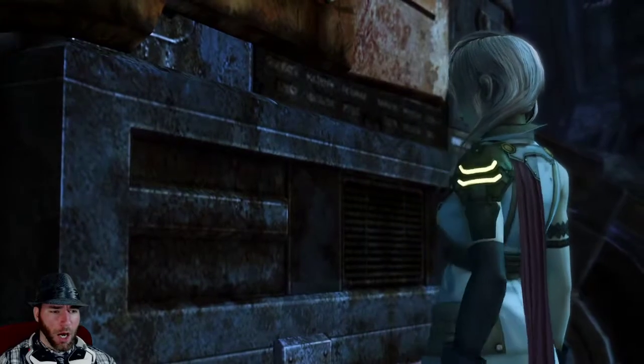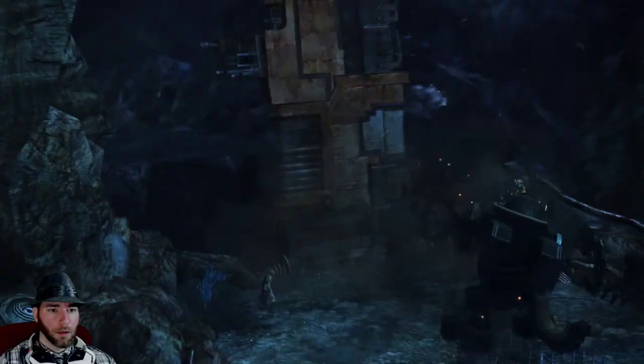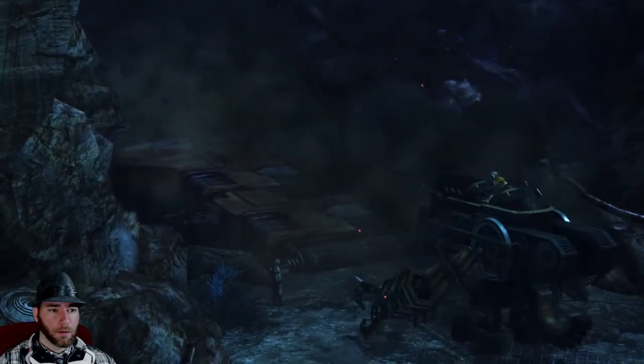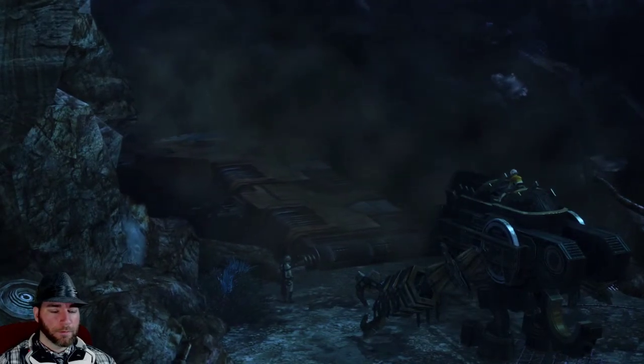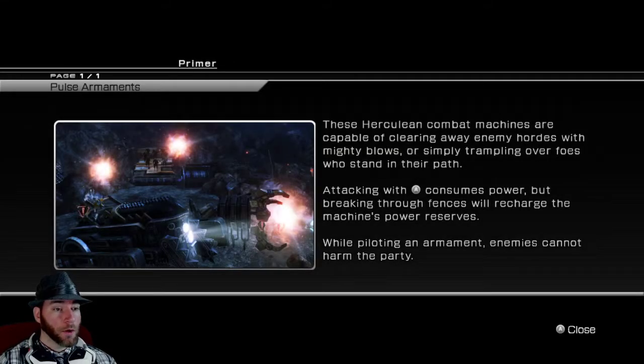Break the wall down! Broke it down. These Herculean combat machines are capable of clearing away enemy hordes with mighty blows or simply trampling over foes who stand in their path. Attacking with A consumes power, but breaking through fences will recharge the machine's power reserves. Enemies cannot harm the party.